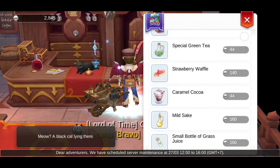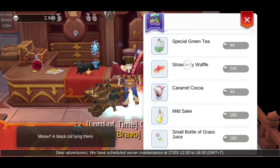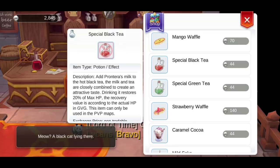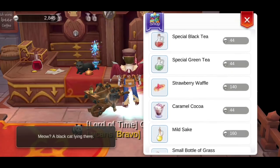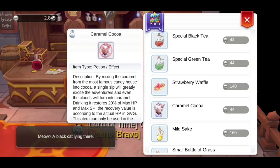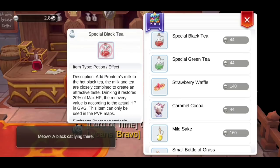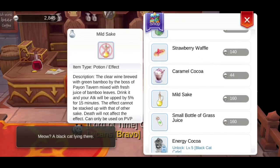Topic number 7 is the Cat Cafe. The Cat Cafe sells items that are only usable in PvP and War of Imperium. I only want to highlight 5 of them. Special Black Tea will restore 20% of your PvP HP, and Special Green Tea will restore 20% of your SP. Strawberry Waffle will reduce 20% incoming damage for 3 minutes — useful for attacker teams and when your defense teams are getting overwhelmed. Caramel Kakoa will restore 20% of your HP and SP. And lastly, Mild Sake will increase your attack by 5% for 15 minutes.